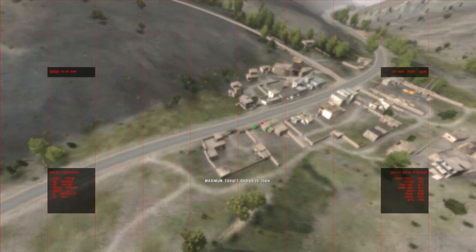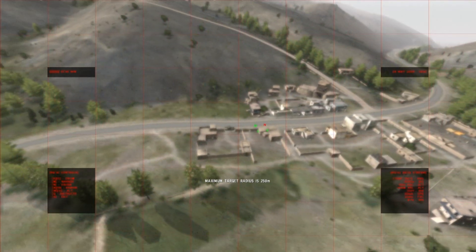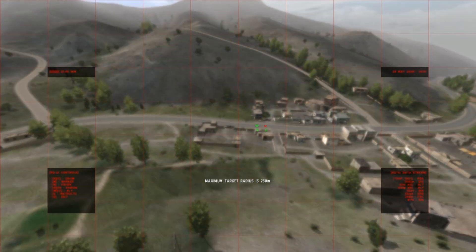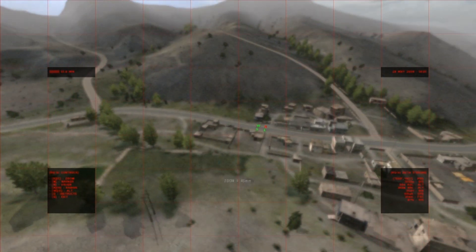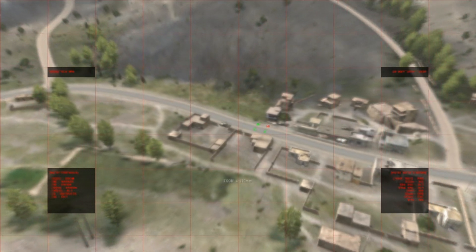A and D increases and decreases your target radius — basically increasing the distance from the point I selected on the map. A decreases and D increases the range.